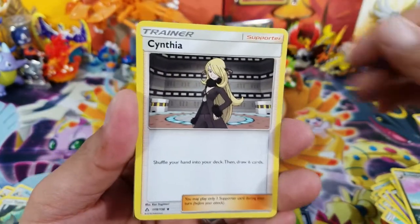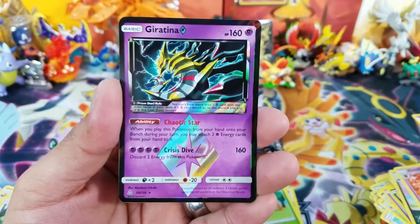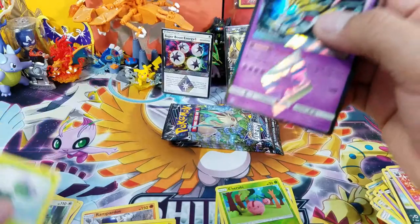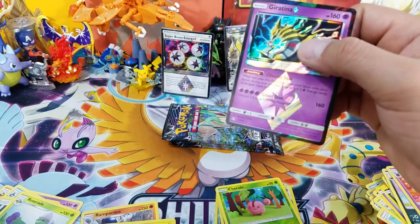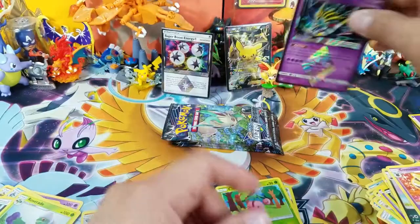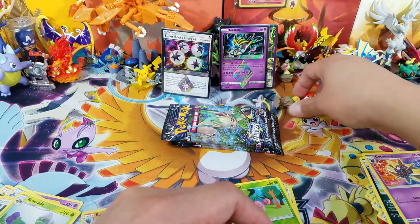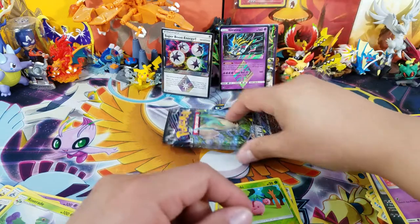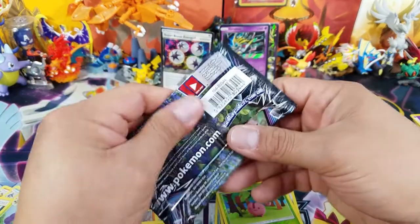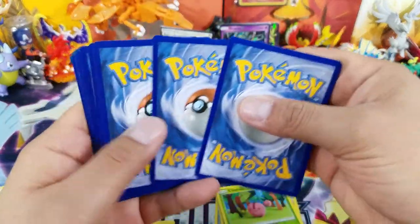Oh nice, another Cynthia — that's Cynthia number two for this booster box, pretty cool! And a guaranteed Prism Star card. Prism cards are awesome, I just really want the Cyrus Prism Star — why can't I get it? I've heard you can get up to three or four Prism cards in a box, so maybe the next opening will have it.